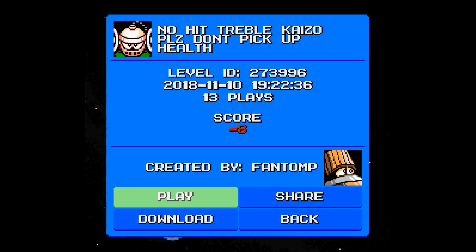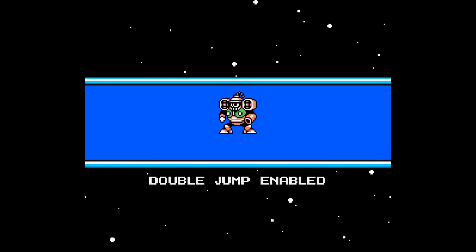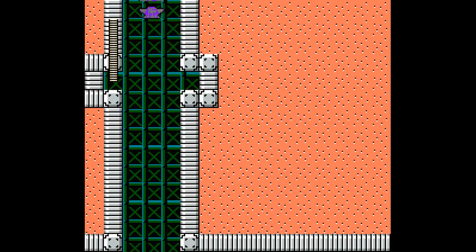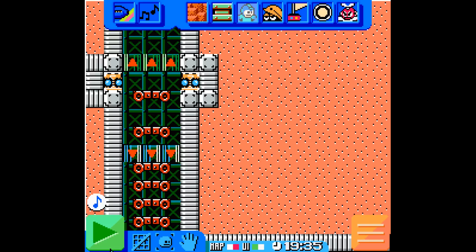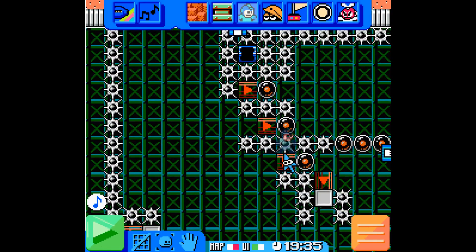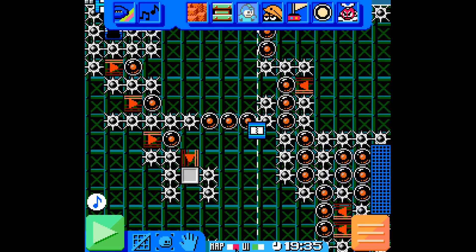Fourth level on the lineup is No-Hit Treble Kaizo, Please Don't Pick Up Held, by Fantom, with 13 plays and a score of negative 8. First, I'll showcase getting the secret exit of the level — jump up over here, run to the right, and you'll collect the off-screen energy element. I won't be able to complete the rest of the stage legitimately, so I'll showcase the rest of it using the level editor. I tried repeatedly to get past this segment, but it's just too difficult for me. This is one of the harder Kaizo levels, I'd say.